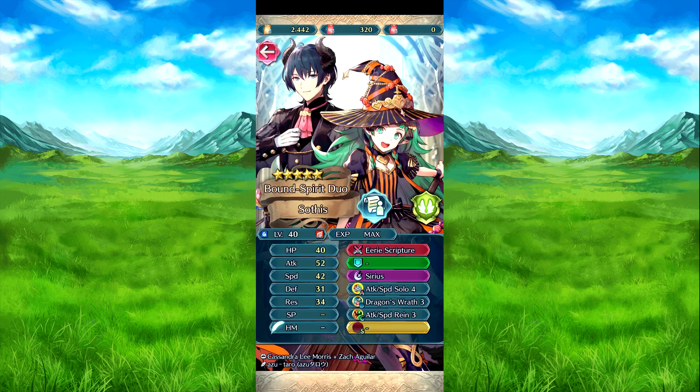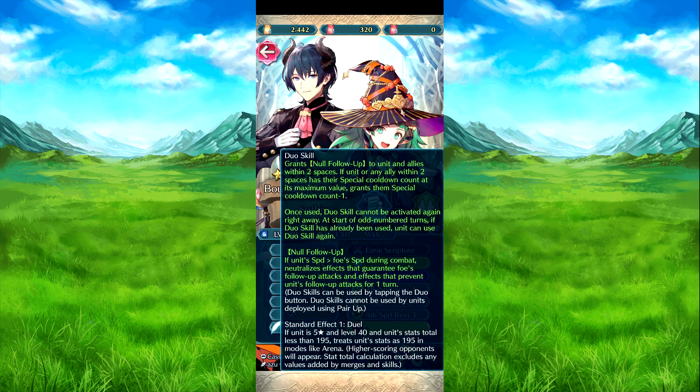Then we have Dual Sophis. If you don't get her, don't worry — you can get her again in a few months. Her goal is no follow-up to both her and foes within two spaces, and allies within two spaces must have their colon count reduced to the maximum value minus one. During all turns, if they've used their action, they can use it again — we'll talk about no follow-up already covered.